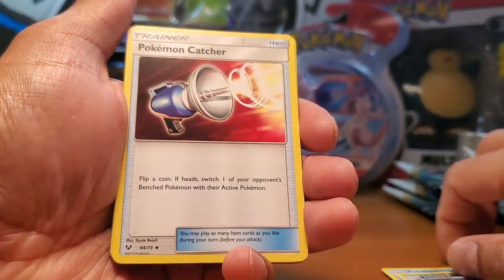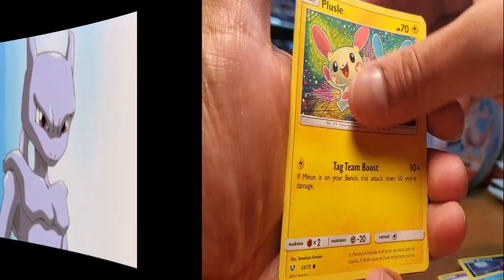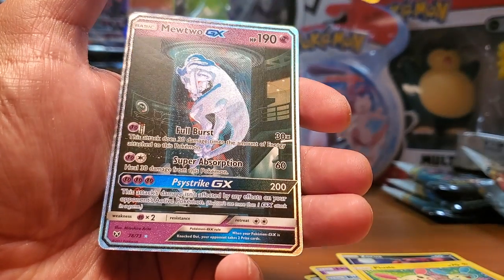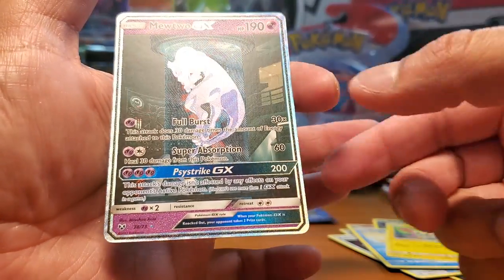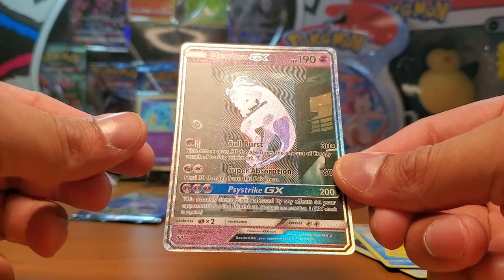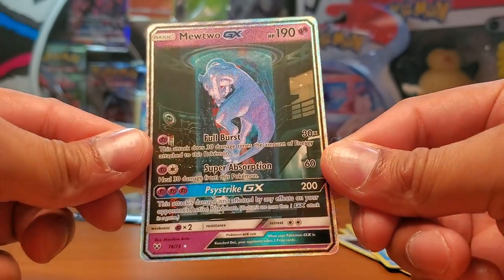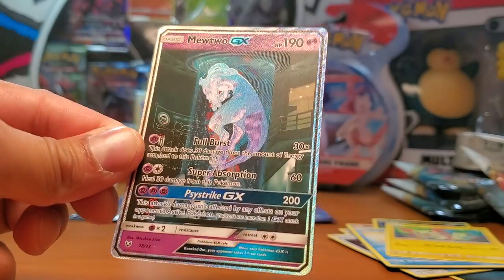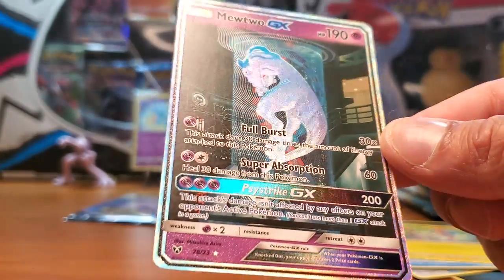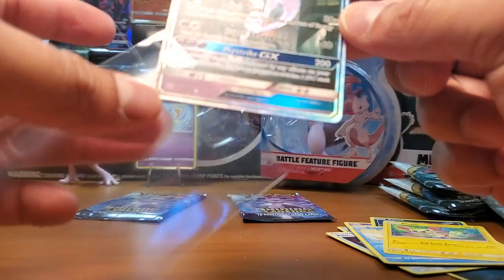Energy and - oh no way, what?! I did it guys - WHAT?! There it is - the secret rare test tube Mewtwo! Oh my god, I have never pulled this! Never have pulled it, and seeing it in person is amazing! Look at that, holy moly - this is sick! Time to sleeve it right away. Gotta be careful because it looks like it's in flawless condition!